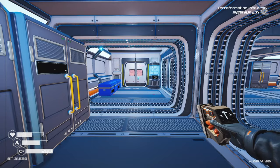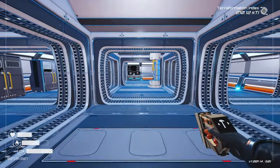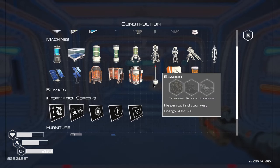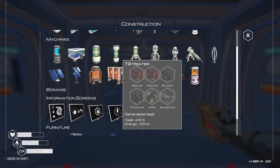Heat is a bit of a problem. I put the two tier twos back here and they've been doing the job. The problem is the tier three requires me to make an iridium rod. In order to do that, I need the advanced crafting station. We do actually have the materials for that — I need three aluminum, titanium, magnesium, and silicon.